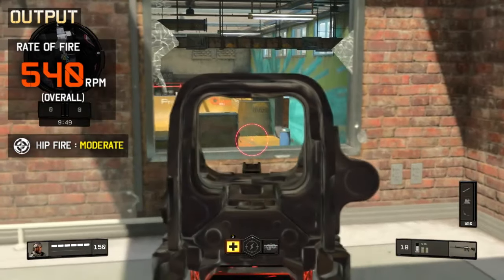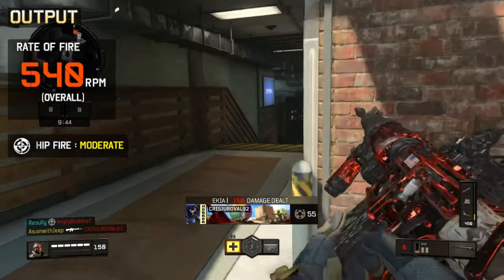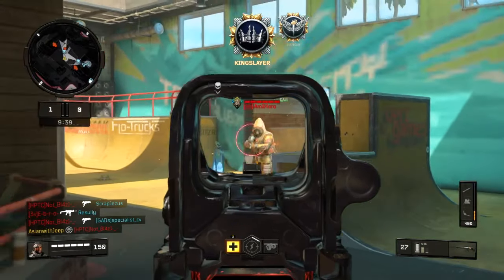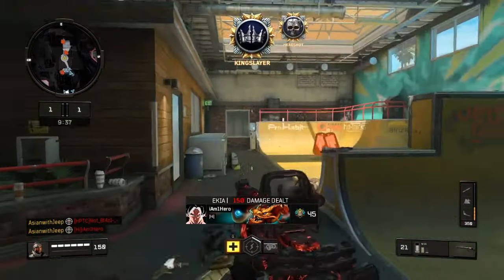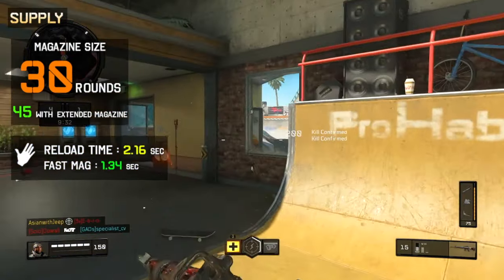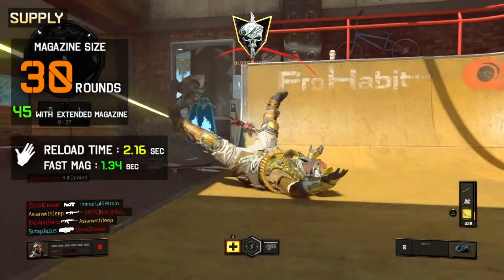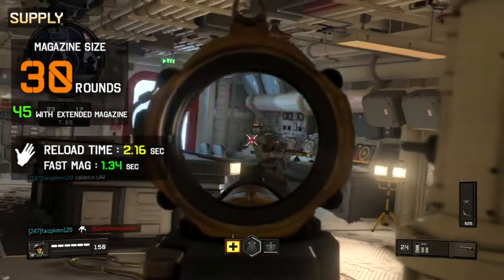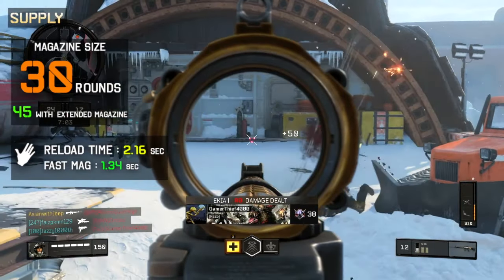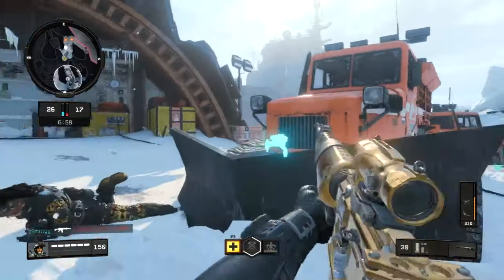Hip fire spread is moderate — spraying from the hip should only be done as a last resort if the enemy is very close; otherwise, you want to aim with the M16 for most of the time. The magazine size is a bit short at 30 rounds, or 10 bursts, compared to the ABR at 36 by default. The extended magazine will increase capacity to 45 rounds, or 15 bursts. Reload time is a bit slow, taking 2.16 seconds to complete, but Fast Mag will allow you to reload quicker at 1.34 seconds.